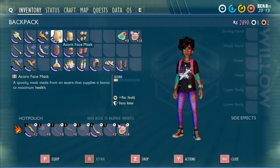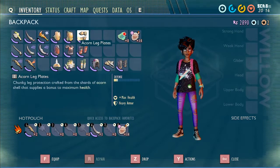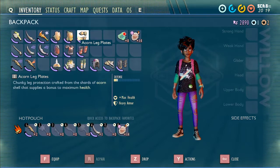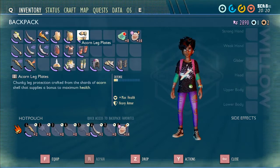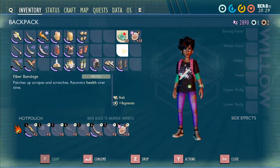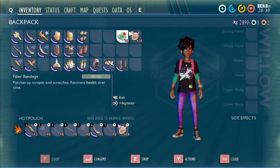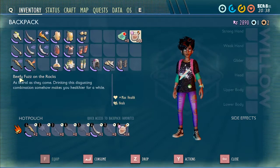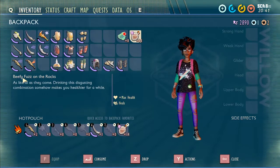The armor you want is the acorn set, though honestly if you don't have the Mithridatism mutation already, the armor probably isn't going to matter. Every time a wolf spider hits you, it does a poison effect, and that poison is going to take most of your health regardless. Depending on how much damage he did when he hit you, you're probably already dead.